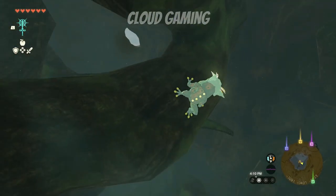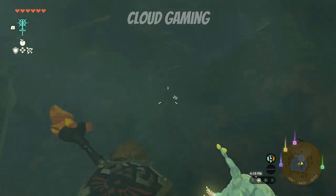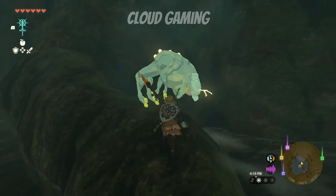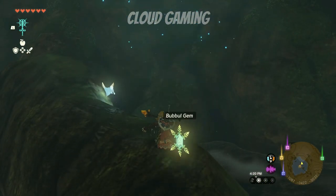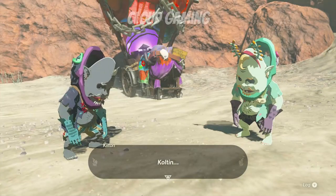In order to get Bubble Gems, head into any of these caves and shoot down these glowy looking frogs. Then return back to the brothers and sell them your Bubble Gems.